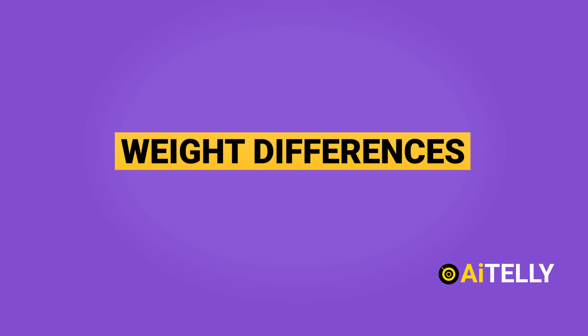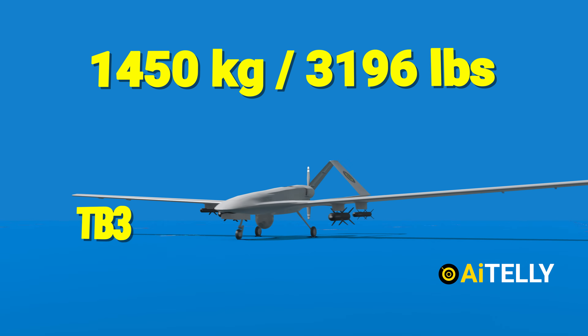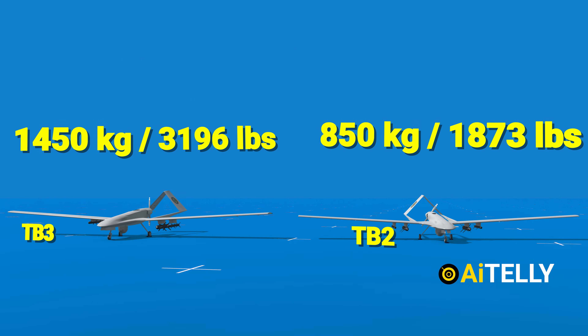Let us look at the weight differences. The TB-3 has a takeoff weight of 1,450 kg, while the TB-2 weighs around 850 kg.